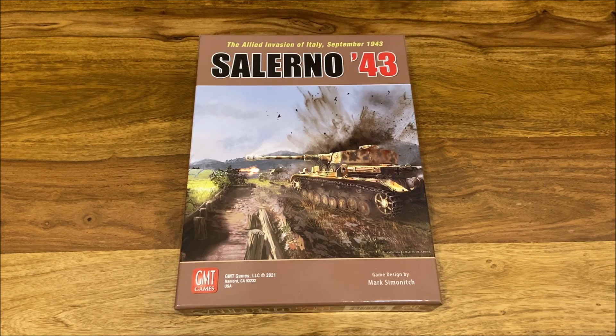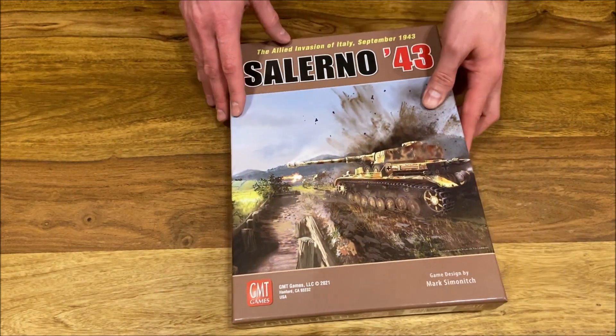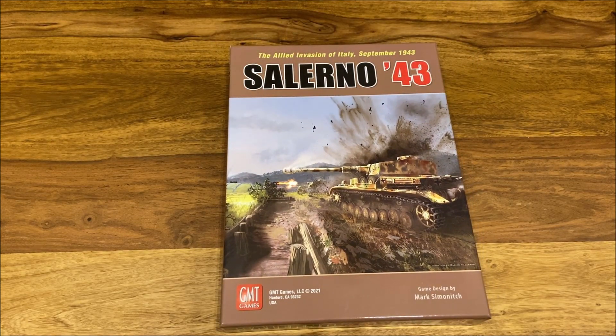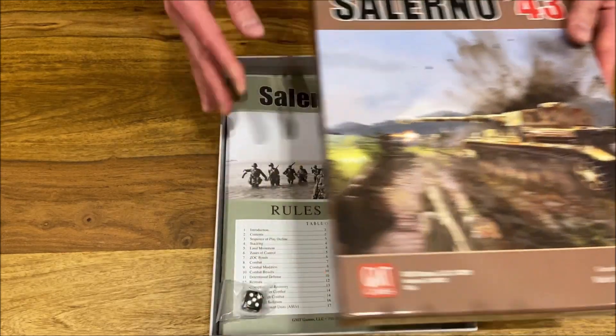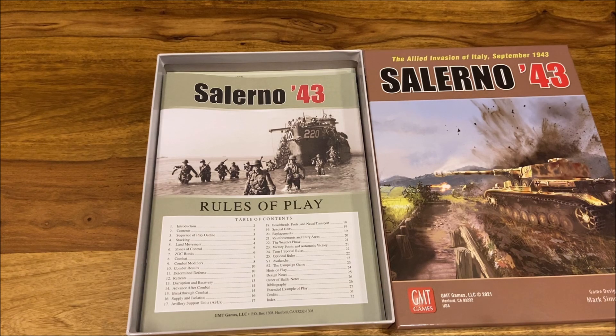Let's see what's in the box. Mark Simonich games are pretty compact. They don't have, in most cases, the mounted maps. So as you can see, this is a pretty shallow box. Salerno is one of the smallest games by Mark Simonich and pretty good as an entry title to this series. First and foremost, we've got a die — one six-sided die, generally used for all the combat resolution and so on and so forth.